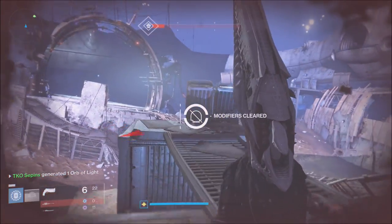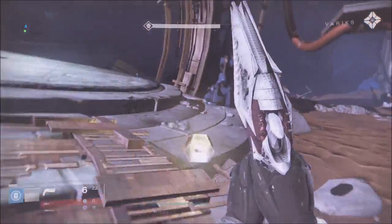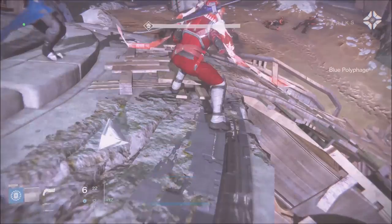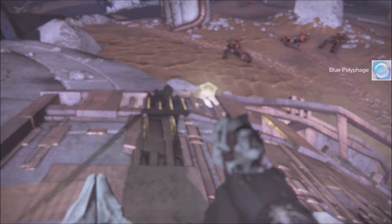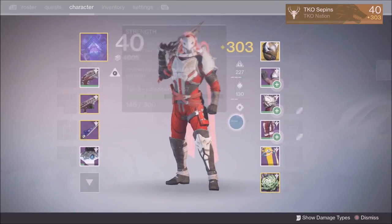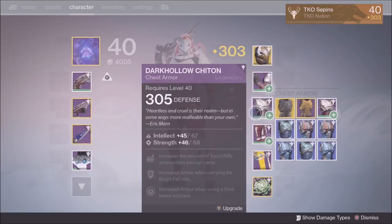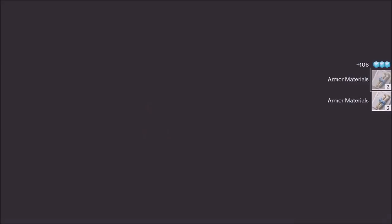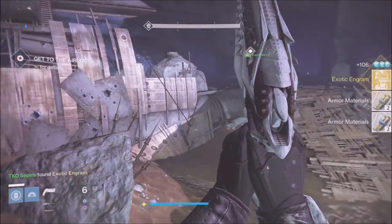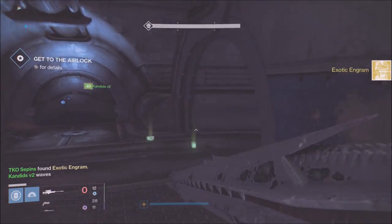In just six to eight minutes, pretty damn cool. As you guys can see, level 32 Prison of Elders, I had my Three of Coins popped and that was the first boss — the oversized minotaur — and I got an exotic chess piece that turned out to be the Crest of Alpha Lupi at 310 light level. Keep in mind your light level has to be above 300 for exotics to drop at 310 light.